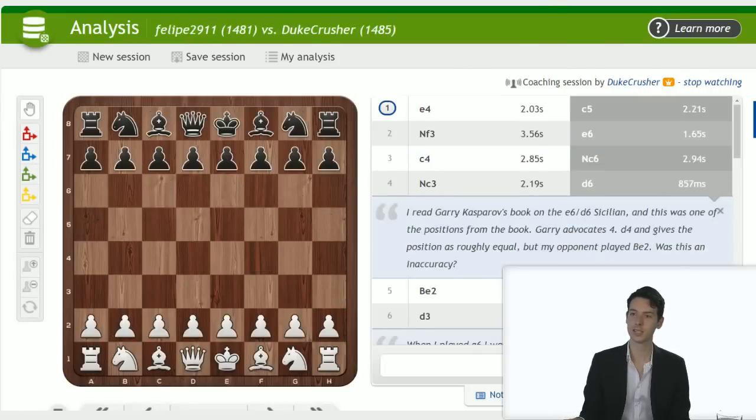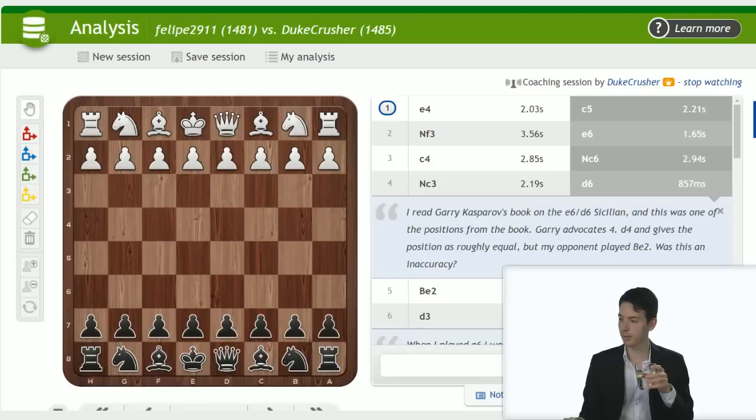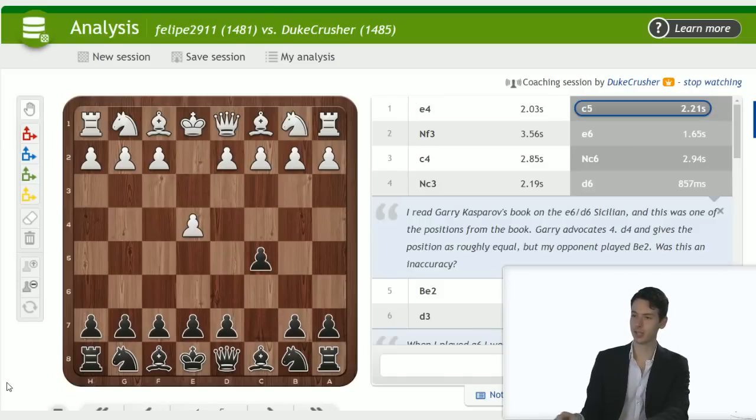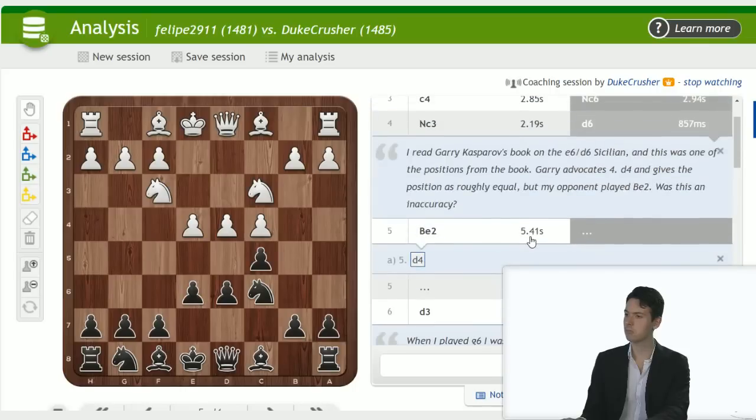We'll go to the next game by Duke Crusher — playing with the black pieces. I think we're doing well on time: 37 minutes left for two games. Duke Crusher, let's see — knight c3, d6. I read Kasparov's book on the e6/d6 decision, and this was one of the positions from the book. Kasparov advocates d4 and gives the position as roughly equal, but my opponent played bishop e2.